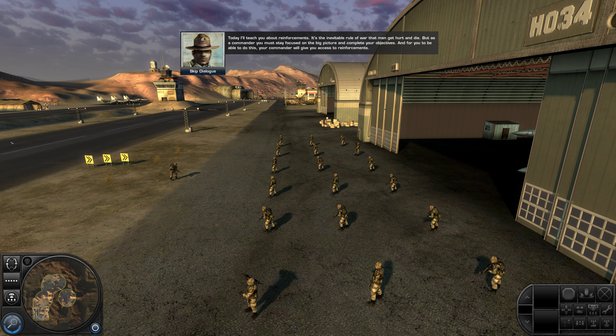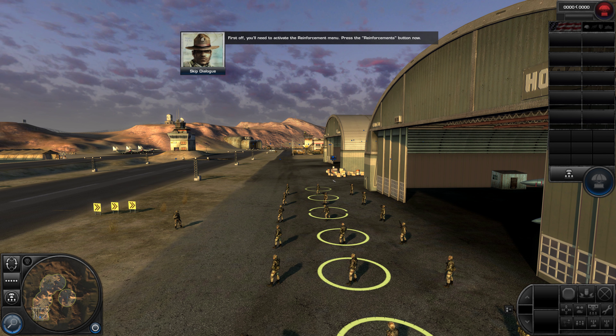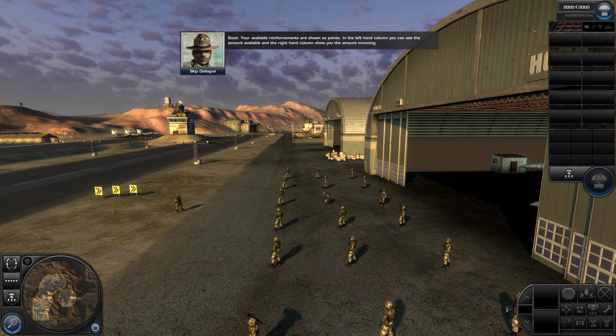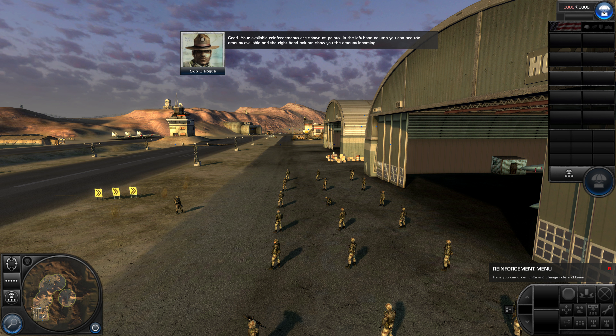For you to be able to do this, your commander will give you access to reinforcements. First off, you need to activate the reinforcement menu. Press the reinforcements button now. Your available reinforcements are shown as points. In the left-hand column you can see the amount available. In the right-hand column, it shows you the amount incoming.